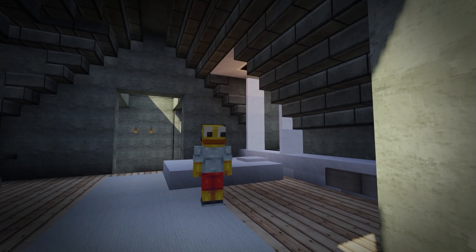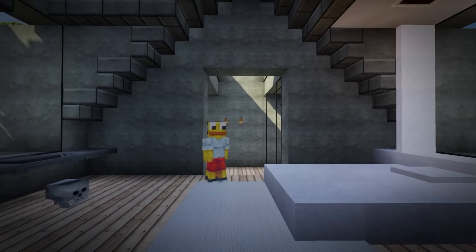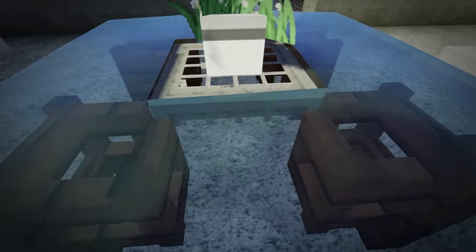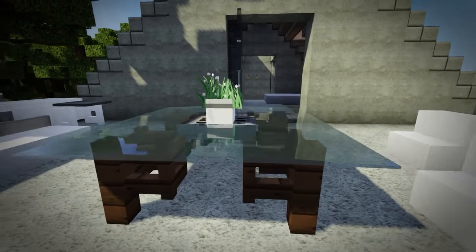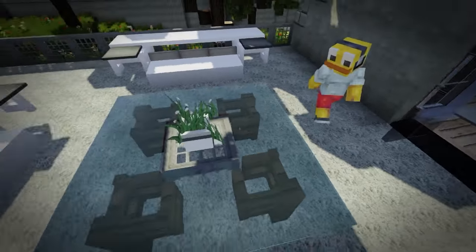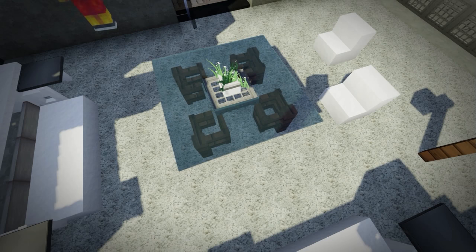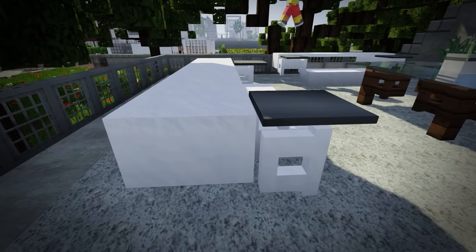Retexturing some of the blocks does so much to the game — you don't see those fences or trapdoors everywhere, it just transforms the possibilities. What a table! I'm a sucker for those. Basically fence gates opened up become those amazing legs. If you don't have the possibility to place water, you can just place carpet — black, white, or even gray would look fantastic on top of this. Inspiration!